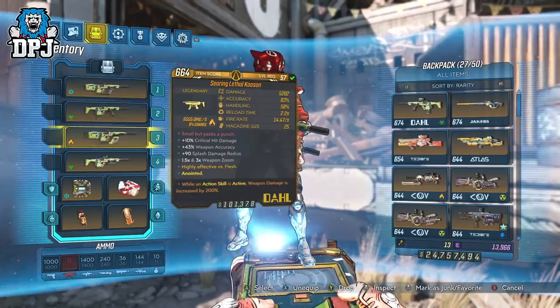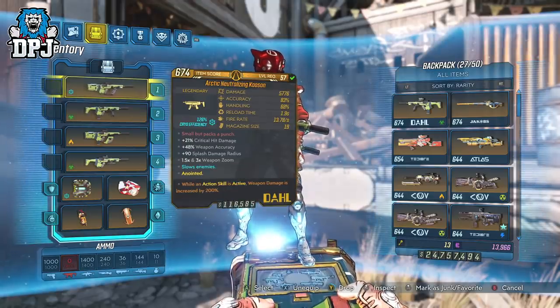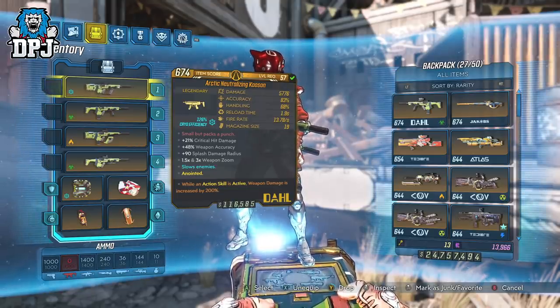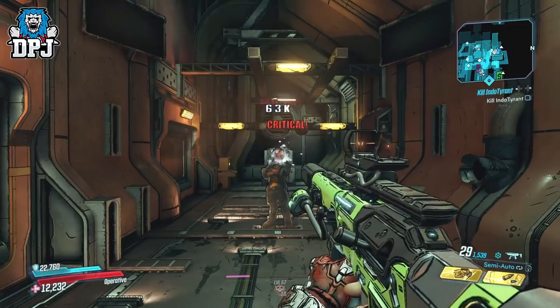Looking at the variants I have, for an SMG on paper they all do quite decent damage. The small mag variants do extra damage, but it isn't considerably higher. What stood out to me is this thing's fire rate — that's quick, even for an SMG. And knowing that its party trick is pretty cool, I knew this could be a great weapon.